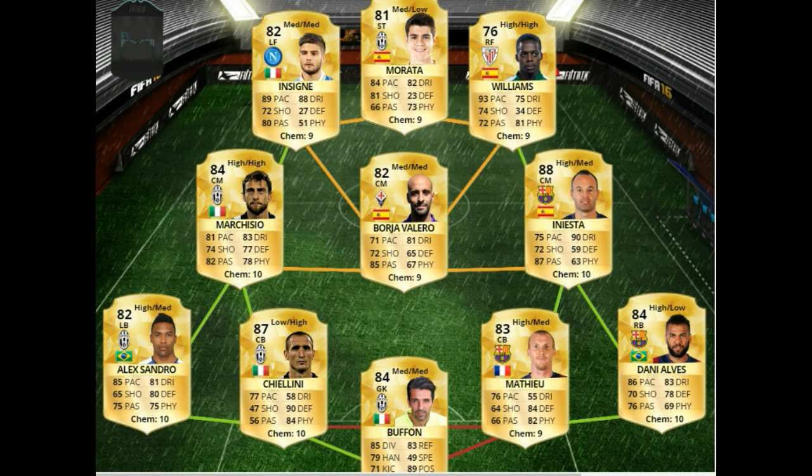As for my right back, Danny Alves — very good defending and very fast, though he's got that high/low work rate which is a bit of a problem. I just put the player instruction to stay back while attacking on this card and he'll just stay at right back and keep the defence solid. Same with Alexandro on the left side — he's also got a high attacking work rate, but just stick a stay back while attacking instruction on him and he'll do a good job at left back. He's also got really nice all-round stats; I think his lowest stat is shooting at 65, which is pretty good.